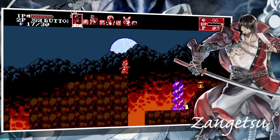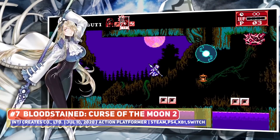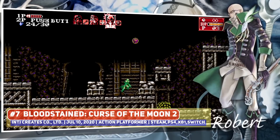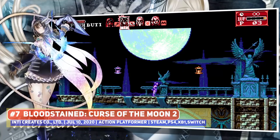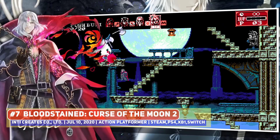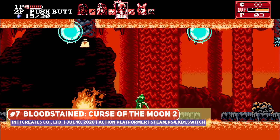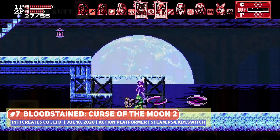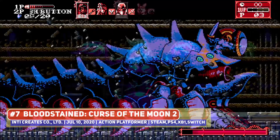I mentioned the original Bloodstained: Curse of the Moon in my video covering the best modern action platformers, so I do have to give the sequel a shoutout as well. Developer Inti Creates is perhaps not so indie, but it's amazing that they're still making 8-bit titles in this day and age. This is a classic Castlevania-style title — a more linear action platformer with branching paths — but the ability to switch between characters on the fly is a nice addition. It looks spot on as an 8-bit title and is a no-brainer for the list.